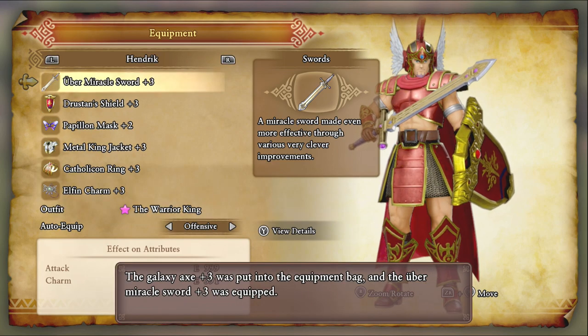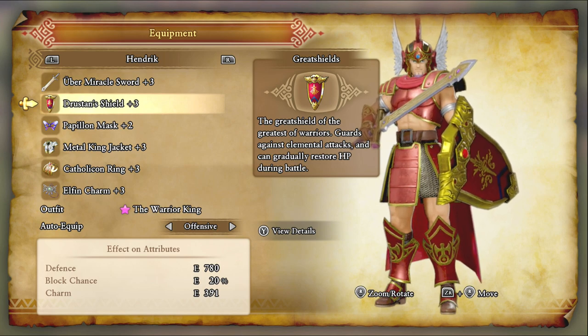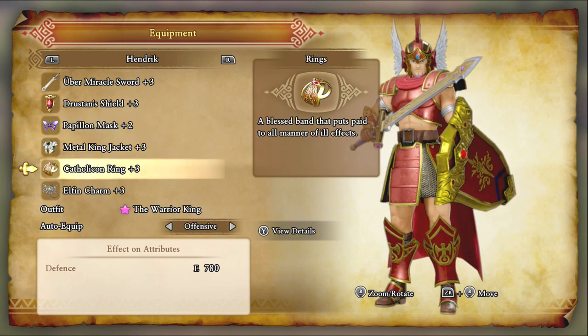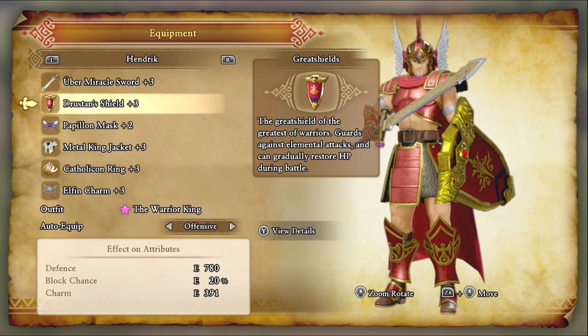The Uber Miracle Sword makes sure Hendrick stays healed up. Abilities like Double-Edged Slash, if you have a high enough strength — as long as you have this weapon, it makes that skill pretty much redundant, because the damage multiplier for it isn't even better than just doing an Uber Falcon Slash. With this setup, in my opinion, this is Hendrick's ultimate setup. He gets elemental defense from the shield, plus 25 HP regen per turn, which is amazing — best great shield in the game, for sure.